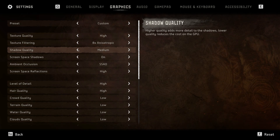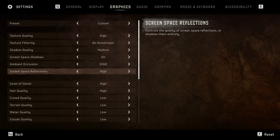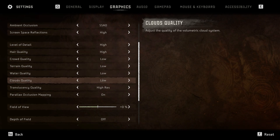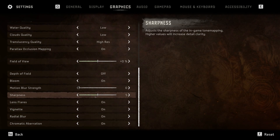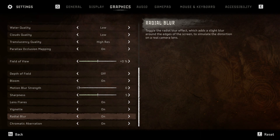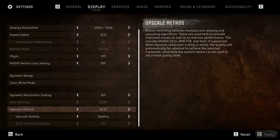Shadow quality can even be set to Low if you have performance issues, since this parameter affects FPS the most. For space reflection, you can choose Low. In the rest of the settings, select High for some and Low for others — this way you'll get good performance and beautiful graphics in the game.